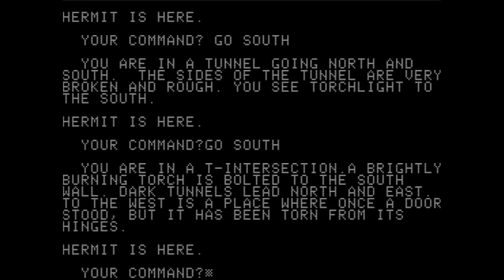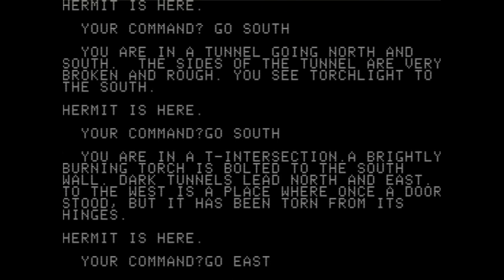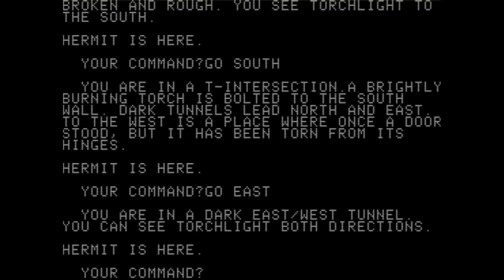"Dark tunnels lead north and east. To the west is a place where once a door stood — it has been torn from its hinges." Let's go east first, because I'm in no rush to go into a room where a door has literally been ripped from its hinges. "You're in a dark east-west tunnel. You can see torchlight in both directions." What's interesting now is I'm actually adventuring in here. It's a pretty simple dungeon so far — just been a straight shot south and now we're going east versus west.